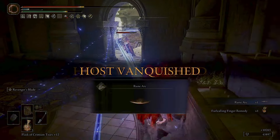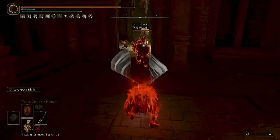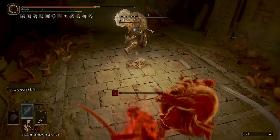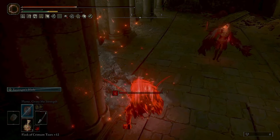Now I've got all the usual buffs going on, so I've got Alexander's Shard, I've got the Thorny Cracked Tear and Rotten Winged Sword Insignia for the multi-hit bonus. I'm casting Flame Grant Me Strength and I've also got the Bloodsucking Cracked Tear in my Physick which gives me an extra 20% damage at the cost of an HP drain.